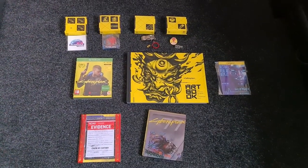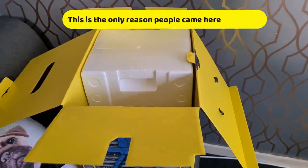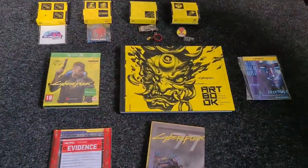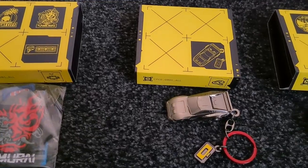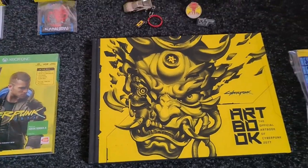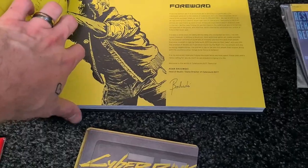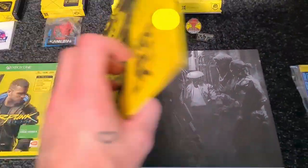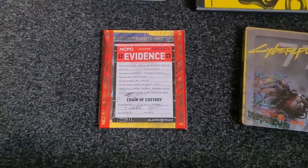So these are the entire contents of the collector's edition that come in the little box. We've still got that absolute monolith to unbox in a second. So you have the box with numerous stickers, the box with the iron-on patches, the die-cast car keyring, and the badge pins. You then have the actual game itself with all the digital content for the edition, the art book - which is actually a very very nice quality art book - the postcards, the metal steel case itself, and the evidence pack.